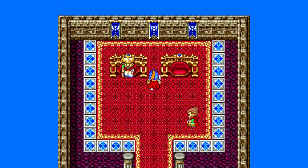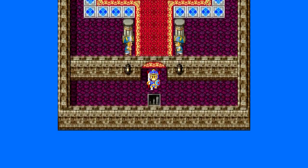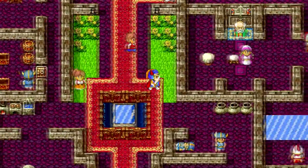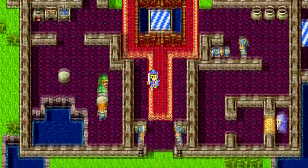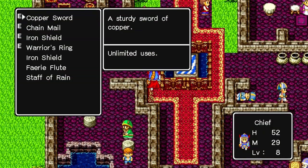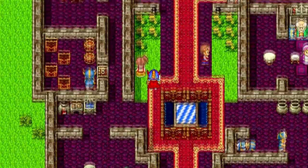Welcome back everyone to another episode of Let's Play Dragon Quest on Nintendo Switch. Last episode, we explored a big cave and got lots of good loot. We also got the new harp that the sage wanted, and we learned a secret, but we need a key in order to find the secret.